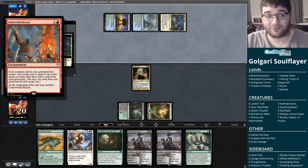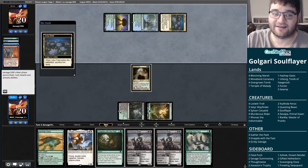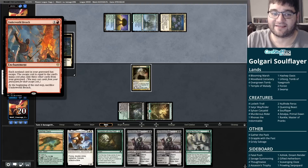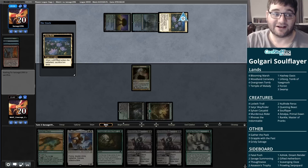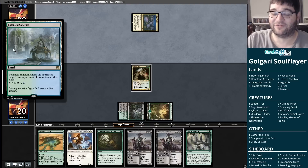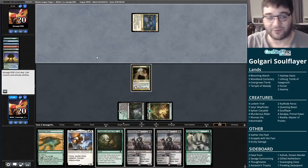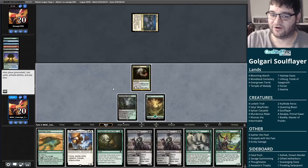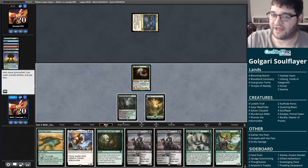The beginning of the end is the sacrifice clause on Underworld Breach, but that turns out to not really be a problem when the deck is kind of tailor-made for it. It fills its graveyard with lands from the Lotus Field in addition to all the spells it uses to filter through the deck. And they're all very cheap, so they get to work out that way. I'm going to go ahead and pitch a Murderous Rider and the Zetalpa.